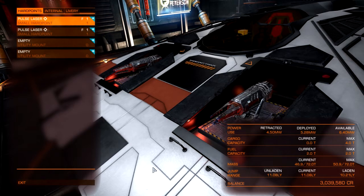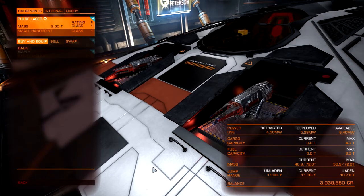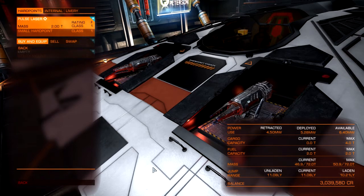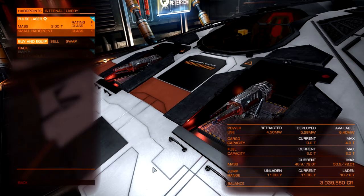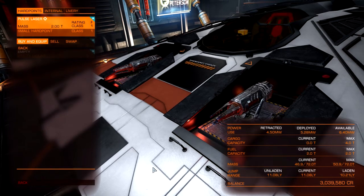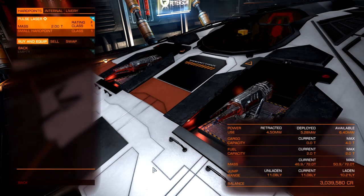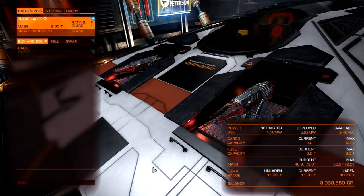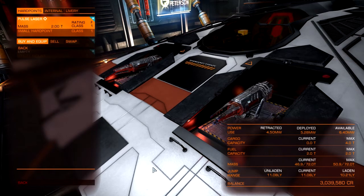The number underneath denotes the size of the hard point itself. A small hard point is size one, medium is two, large is three, and there's a huge or ultra hard point — the largest — which you only find on Anacondas. The description tells you: class one weapon, rating F, class one hard point, mass two tons. Mass is quite important — if you want a ship with a high jump range you ideally want mass to be quite low. If you remove weapons you gain a little more light years on the FSD.